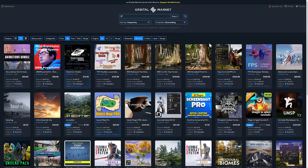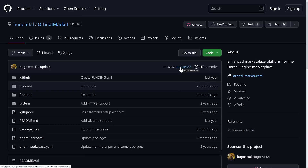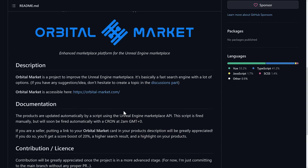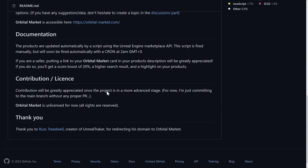I'm curious what you ultimately think of it yourself. By the way, this is a GitHub project, so it's entirely open source. The fellow that maintains this is Hugo Atel. It hasn't been updated since January 20th, and Unreal Engine 5.2 was just released — I don't know if there are any 5.2-only assets, but it'll be interesting to see how quickly he gets that update out. This is a Vue/TypeScript-based project. If you're interested in how it was implemented, it is entirely open source, so if you want to fork it, spin it off, or make your own thing, you can do so.